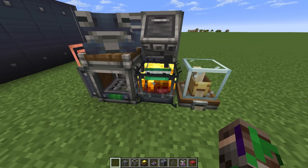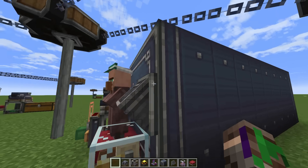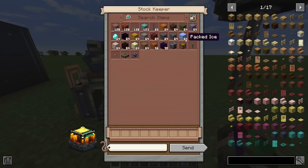Now, when I access this blaze burner, it'll show me everything inside this storage and inside the main storage over here. As you can see, all of the items are in here, ready for me to take out.